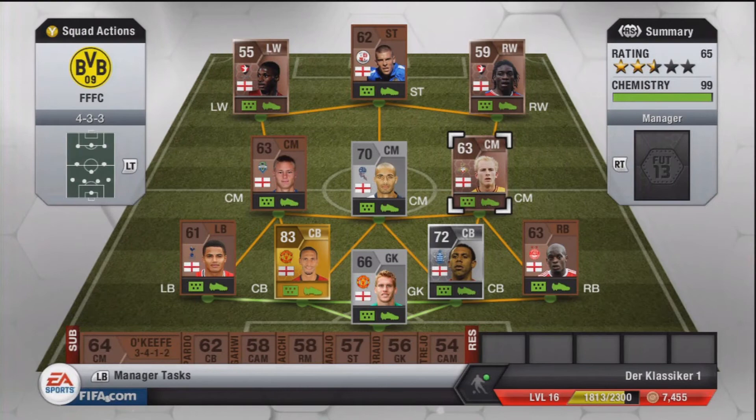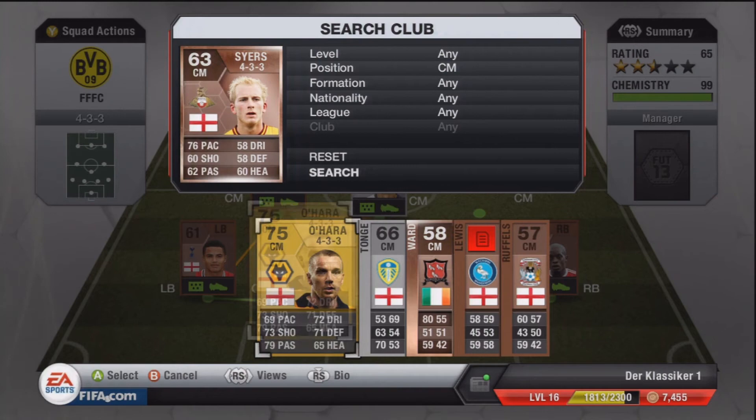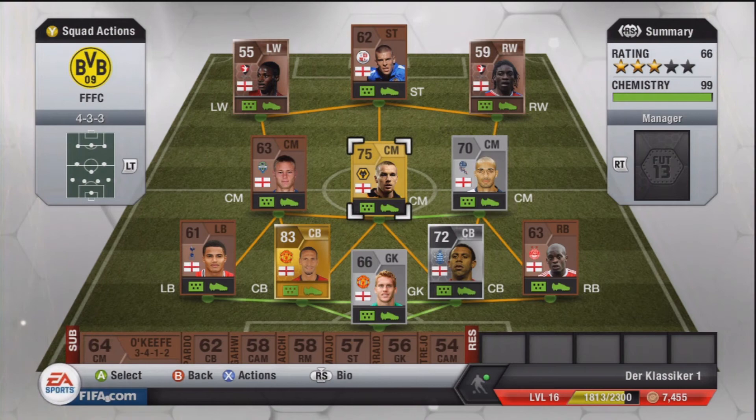So for the upgrades, I decided to upgrade the silver centre mid properly with the gold player Ohara, who has some really good stats — almost put in the team due to his good shooting, passing, and defending. He cost me 450 coins and I am really looking forward to using him. Just a note here guys — I did swap him out for my bronze on the video, but that was a mistake in the matches. The silver will not be used. And as always, thanks for watching.